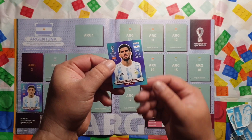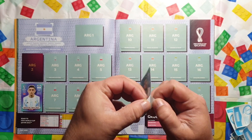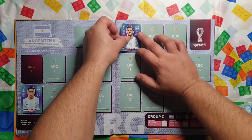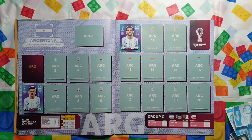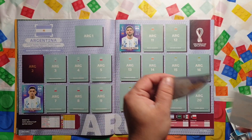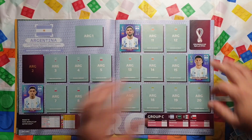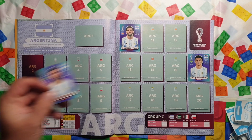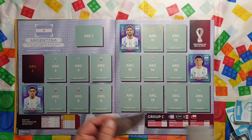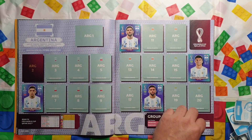Argentina: nothing here yet. Nahuel Molina at number 6. Number 10: Rodrigo De Paul. Number 16: Joaquin Correa. Number 18: Nicolas Gonzalez. That's the last one for Argentina — not bad, four stickers.